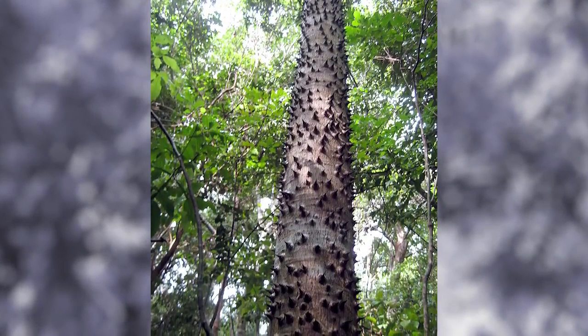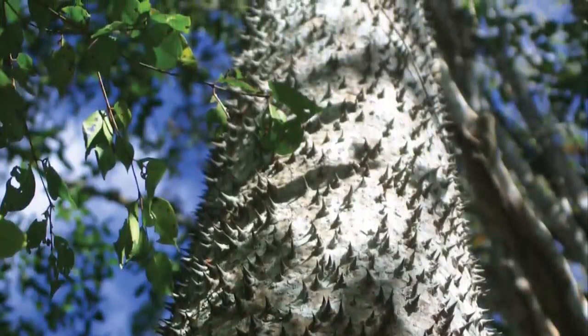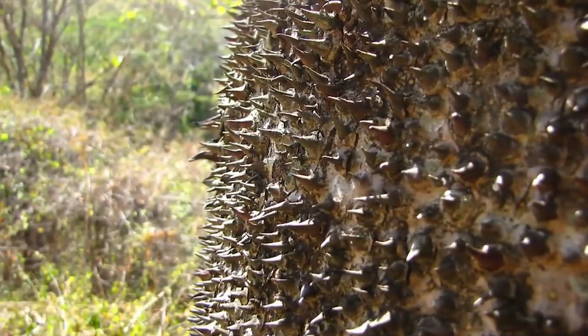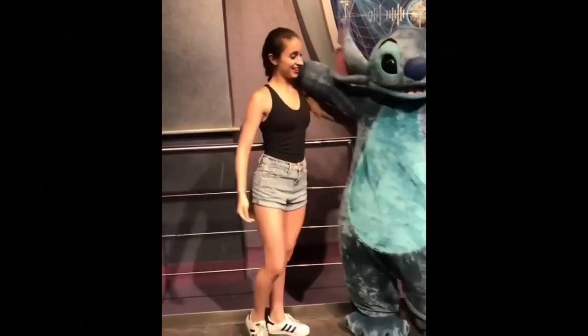Yet that's not to say that the sandbox tree does not have some redeeming qualities. After all, oil extracted from the seeds supposedly acts as a purgative, leaves from its branches have been used to treat eczema, and when properly prepared, certain extracts from the sandbox tree are said to treat rheumatism and intestinal worms.